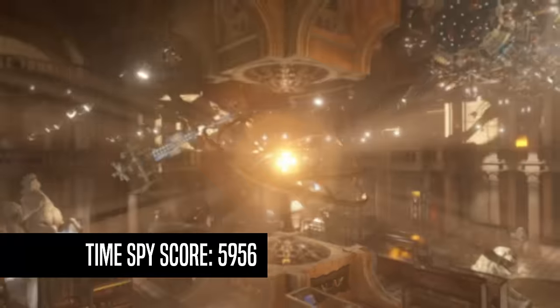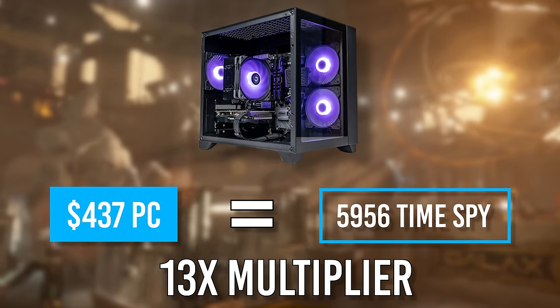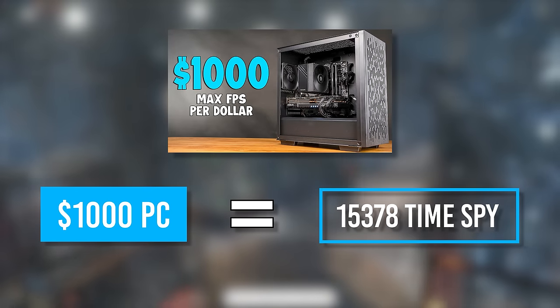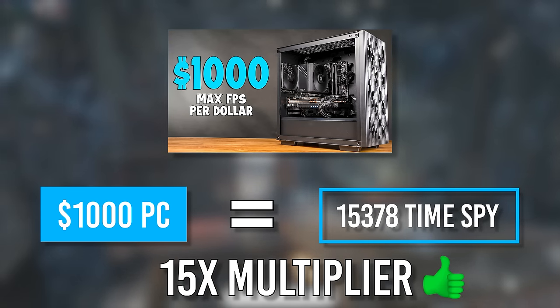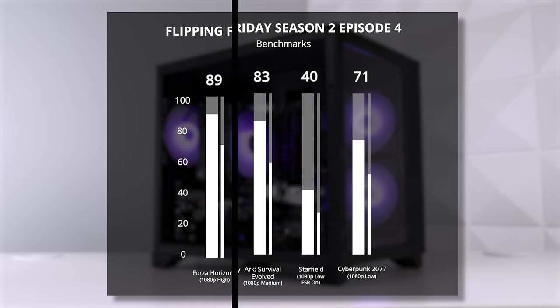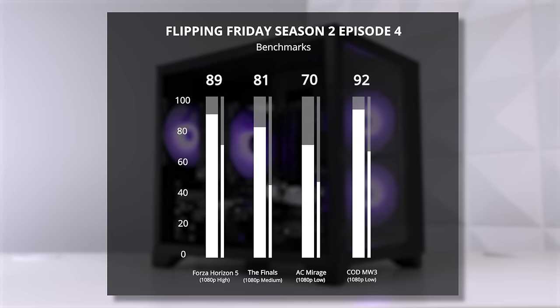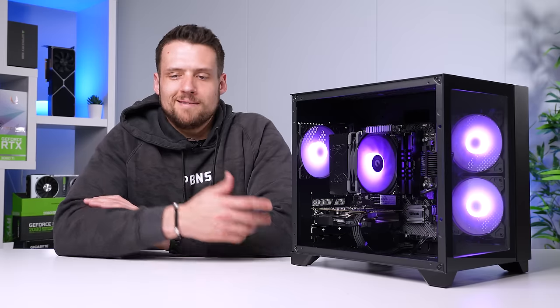Starting with 3DMark's Time Spy, we get a score of 5,956. That's not terrible — when you factor in the build price of $437, our multiplier is about 13. Ideally we're shooting for around a 15, but with the budget aesthetics this is still pretty solid. Just like you'd expect with a Ryzen 5 3600 and a GTX 1660 Super, we played every single game at 1080p across a wide range of settings. For eSports titles like Fortnite and Counter-Strike we got that higher FPS rate, and for tougher-to-run games like Cyberpunk we had to drop settings to low but still got above 60 FPS.